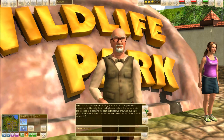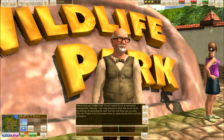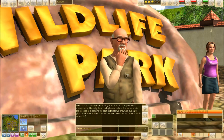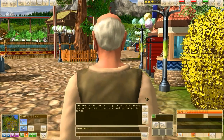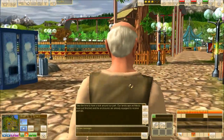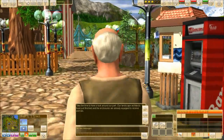Tip: Click Follow in the command menu to automatically follow animals or people. Where is the follow thing though? 'Take the time to have a look around our park. Our landscape architects have just finished.'